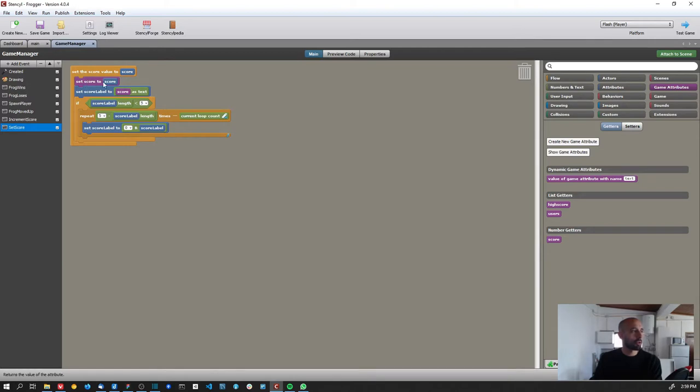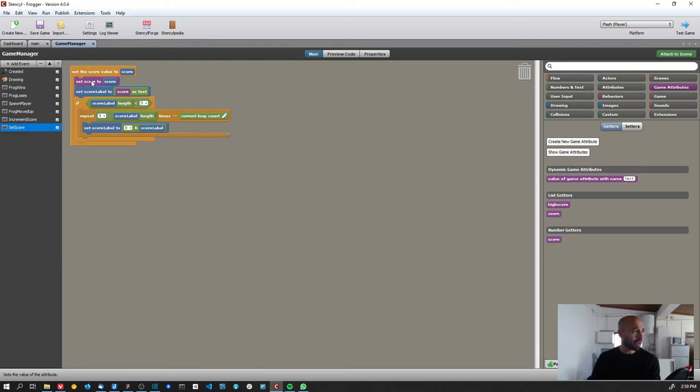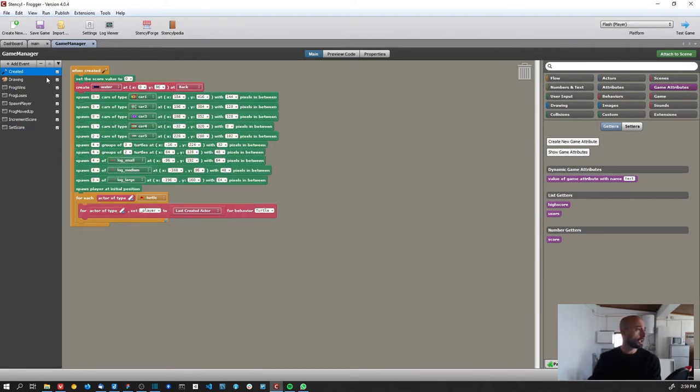In the 'set score' block, I set the score game attribute to the parameter coming in, and then do everything else as before — the only difference is using the game attribute instead of the regular attribute. The 'increment score' block now calls 'set score' and passes the current score game attribute plus the increment value.